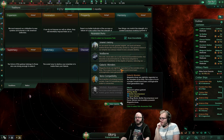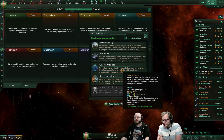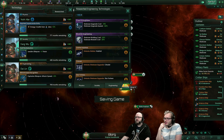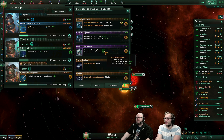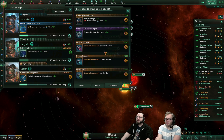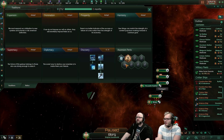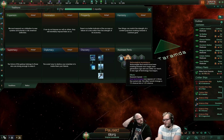Galactic Wonders gives us the options to build ringworlds, matter decompressors, and Dyson Spheres. Most of the megastructures are no longer gated behind Galactic Wonders ascension perk — it's now a technology instead. You're more likely to get certain technologies like mega engineering if you've done things that would orient you towards that — like having habitats or star fortresses or citadels. You actually have a higher chance of getting the mega engineering technology.